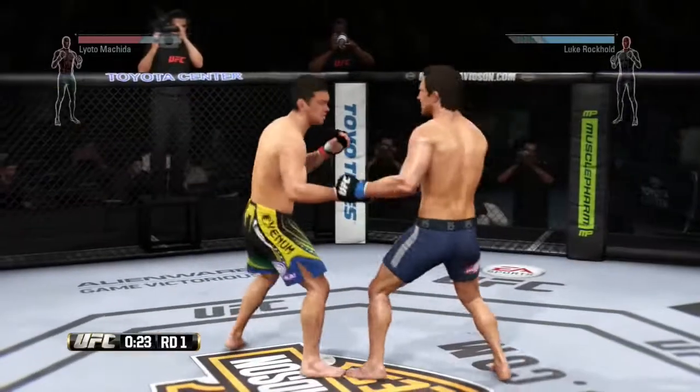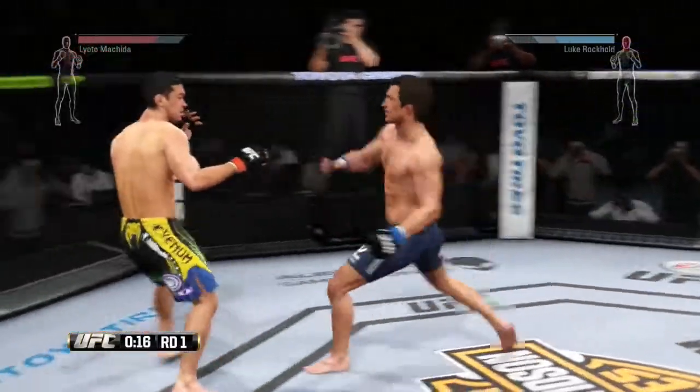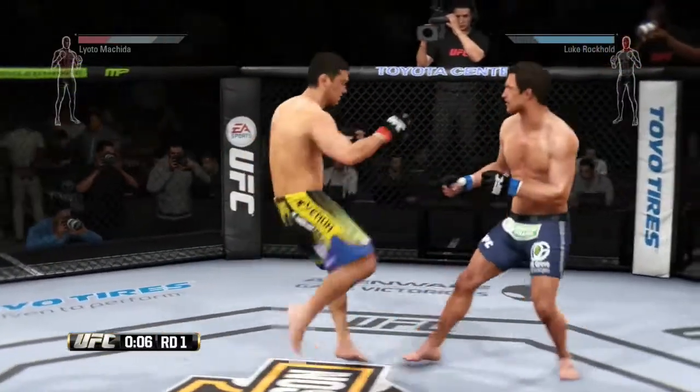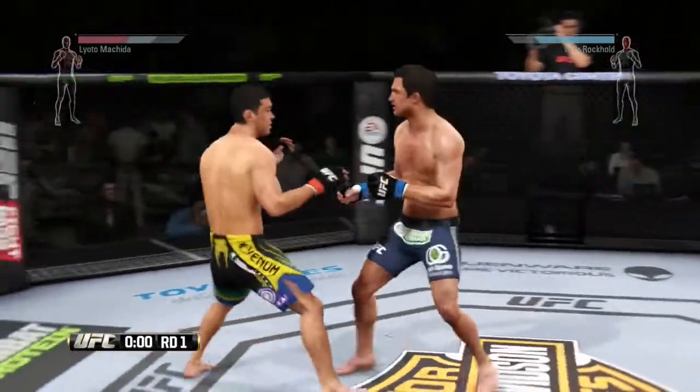Looking for the head kick. Strong uppercut by Machida. Final 15 seconds — beautiful front kick. He hit him with the hook. Good leg kick by Rockhold. That's the end of round number one.